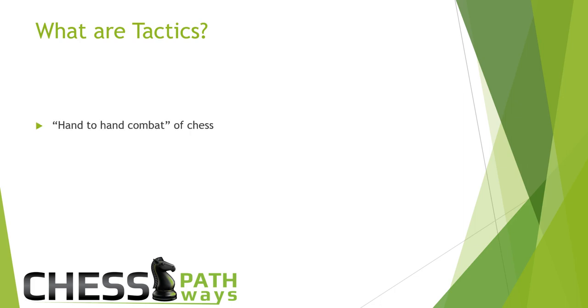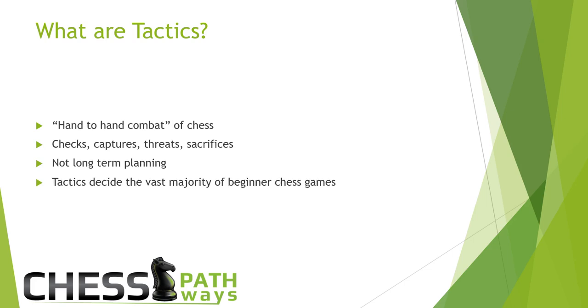First, what are tactics? Tactics are the hand-to-hand combat of chess. When we're talking about tactics, we're not talking about grand plans or long-term planning — we're talking about checks, captures, threats, sacrifices. I go there, he goes there. If I make this move, what does my opponent do? Tactics are the move-to-move calculations in chess. Tactics are so important because they decide the vast majority of chess games between beginners.